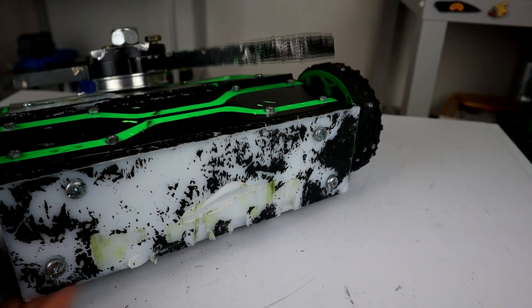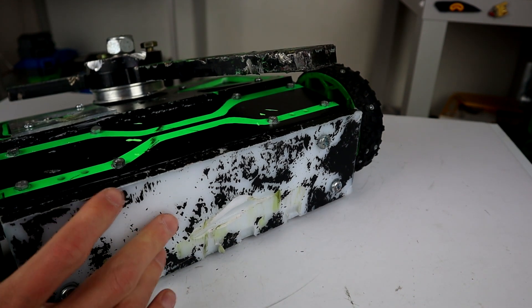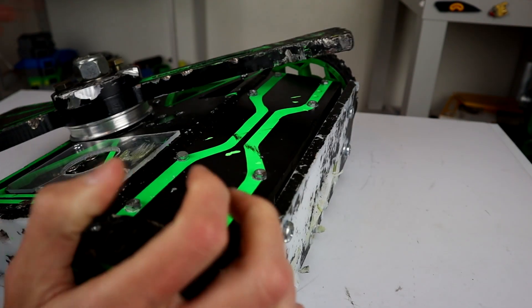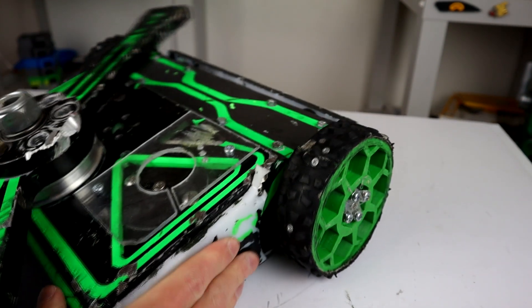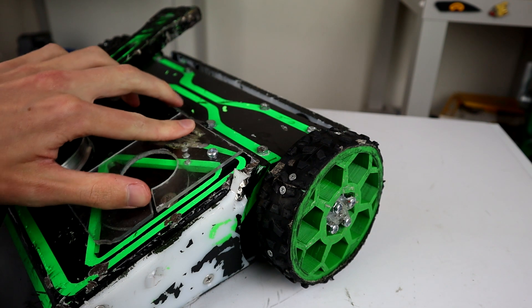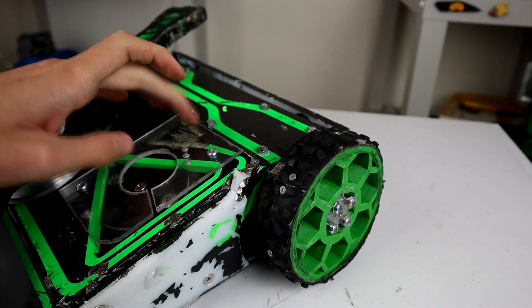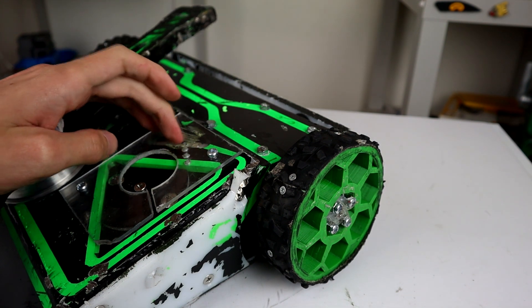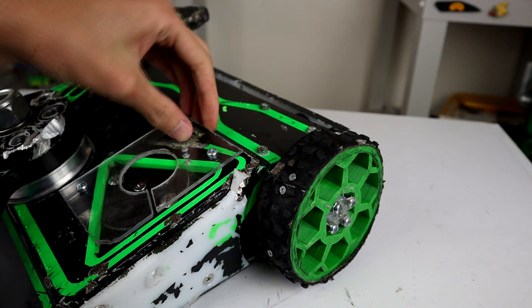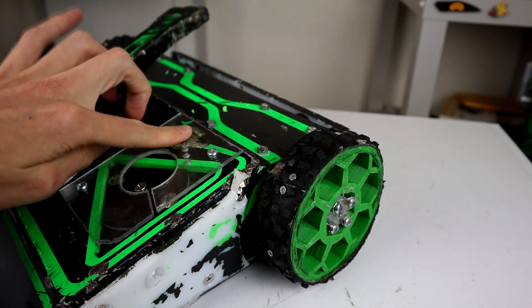Speaking of being upside down — if we hike the robot around and face the front — there is this gash along the top here which is into some Lexan. Being a plastic material, Rumblebee just kind of ground along the top of it, which is really good because it's a lot of energy that didn't go straight into the robot.